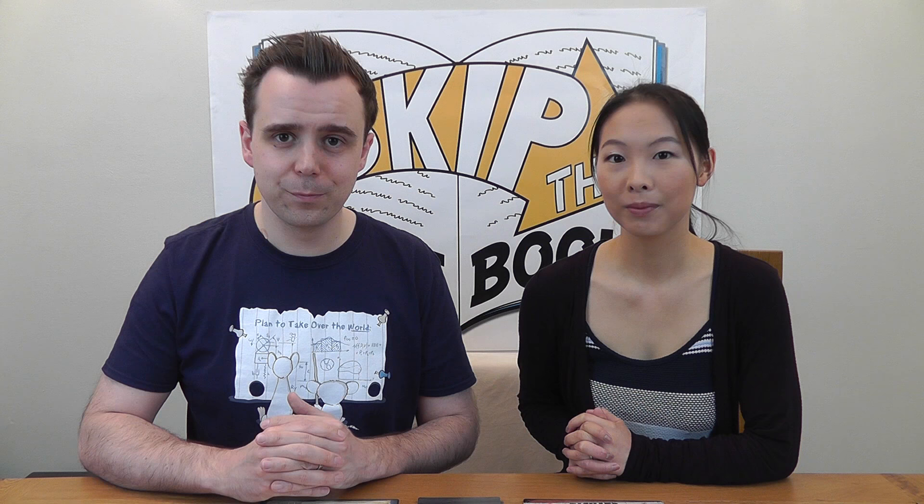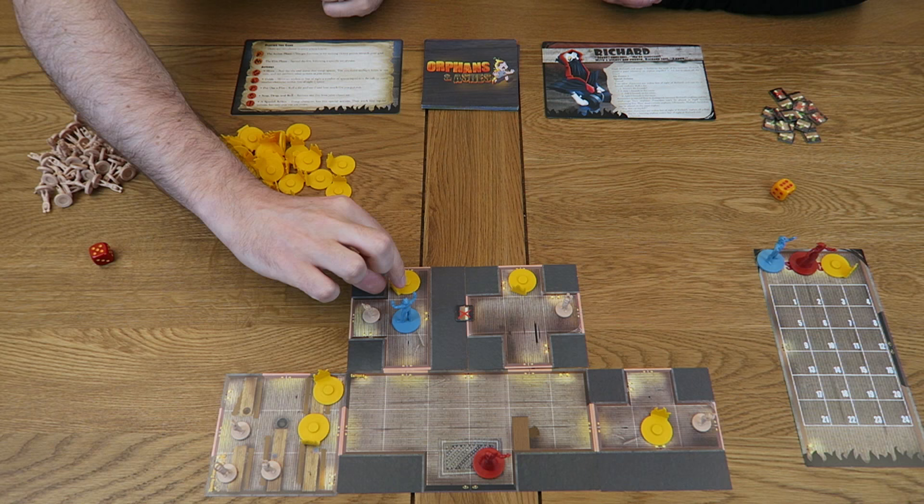Once in the room, I'll use my second action to attempt to put out a fire. When using the put-out-fire action, roll one die and compare the result with the put-out-fire table to see if you're successful. For each fire you put out, remove one fire token from the room you currently occupy. Since I rolled a five I can put out two fires, but the action is limited to your current room, so I can only remove one token here.